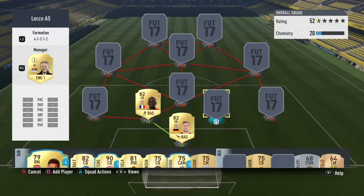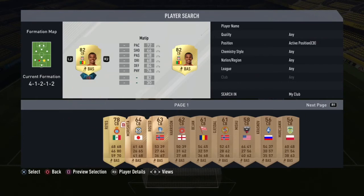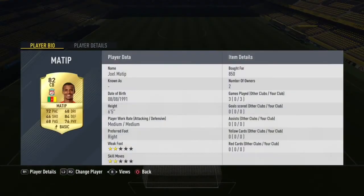For the other centre-back we have Matip, another Liverpool player, giving a good solid green triangle and the best possible chemistry. He makes it a high-rated defence. He's also a very good player — his stats are all pretty solid for a cheap centre-back. You can get him for about 850 coins. He's got 72 pace, and while you don't need dribbling and shooting, he's got 84 defending and good physicality.